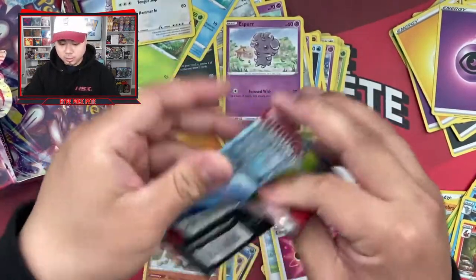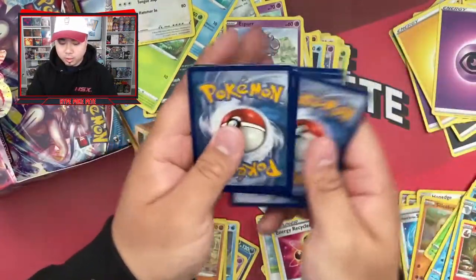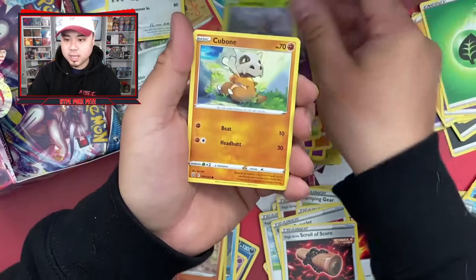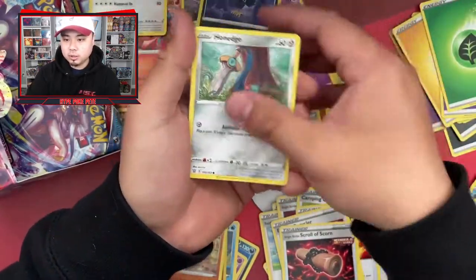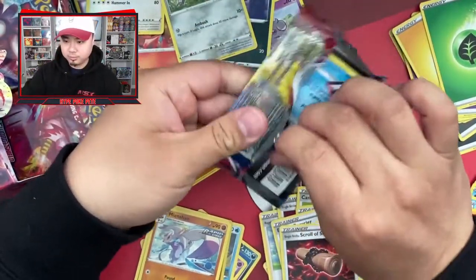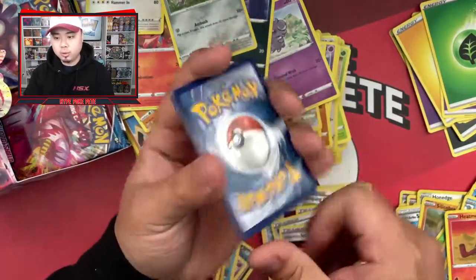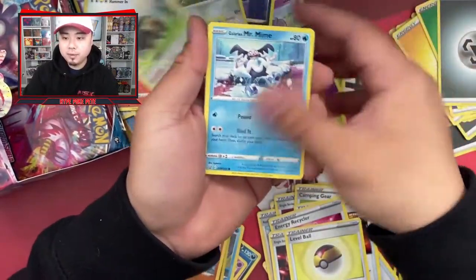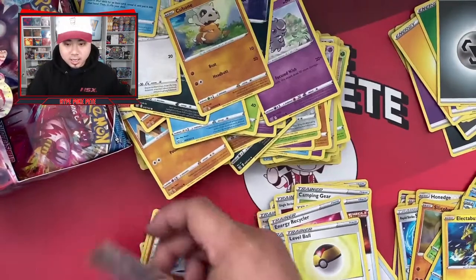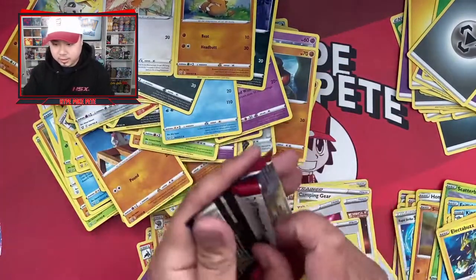Come on — calling it right now, Gold Houndoom right here! Pack twenty: grass energy, Heatmor, Scroll of Scorn, Bisharp, Scatterbug, Cubone, Murkrow, Tepig, Single Strike Honedge, Heatmor — and a Meowstic rare non-holo. Pack twenty-one: brush, Shakes, Level Ball, Galarian, Mismagius, Fomantis, Sizzlipede, Zubat, Cubone, and a Justificar rare non-holo. We are about halfway.